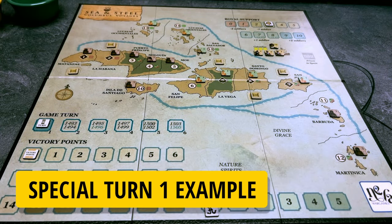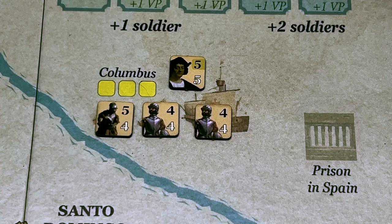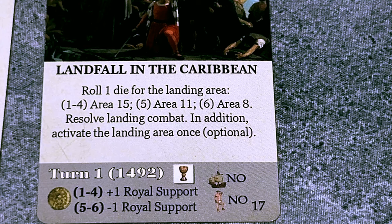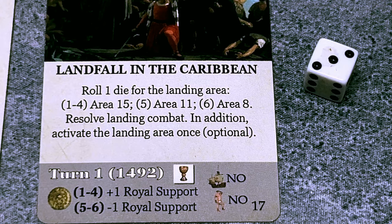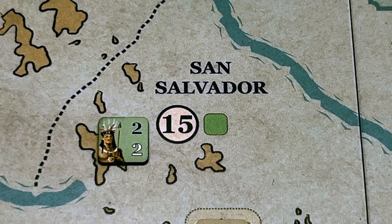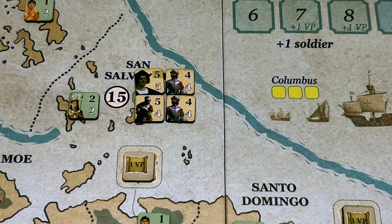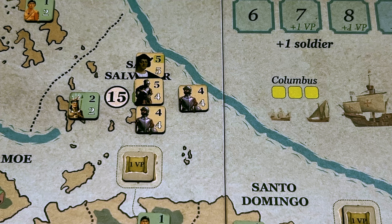Let's look at the special game turn one example in the scenario book, representing the arrival of the Spaniards in the Caribbean. In this example we have Columbus, one cavalry, and two swordsmen. We draw the top card from the special turn one fate deck — card number 17, Landfall in the Caribbean. We roll one die to see where Columbus lands between areas 15, 11, and 8. The roll is a three, so it is area 15 — San Salvador, historically the first place in the New World where Columbus arrived.